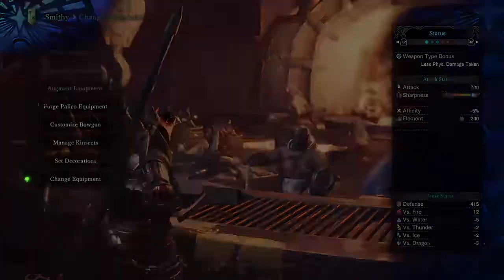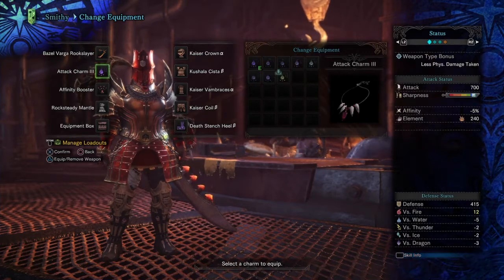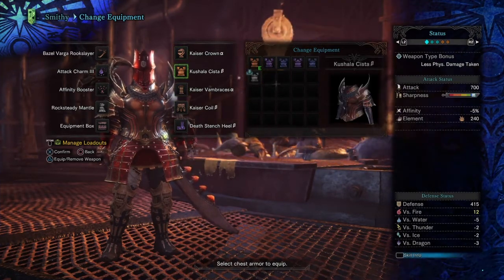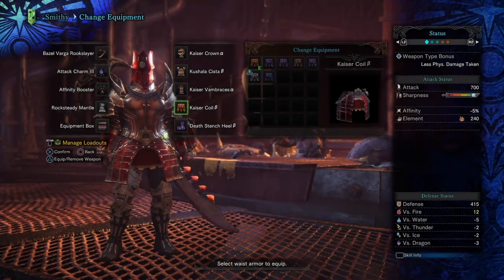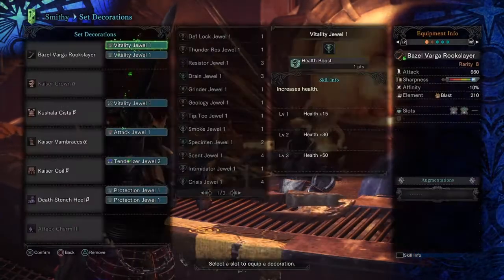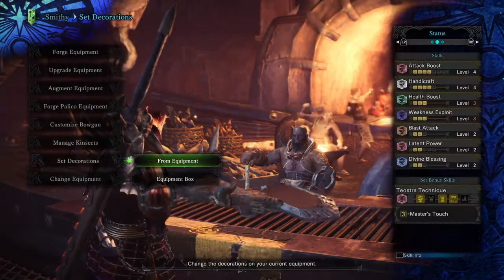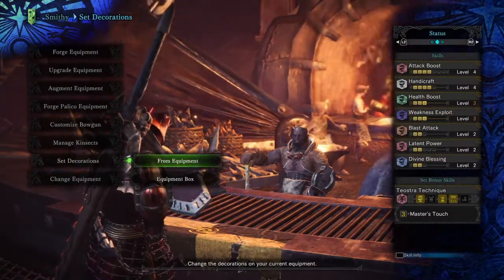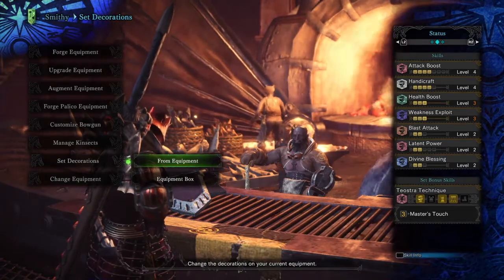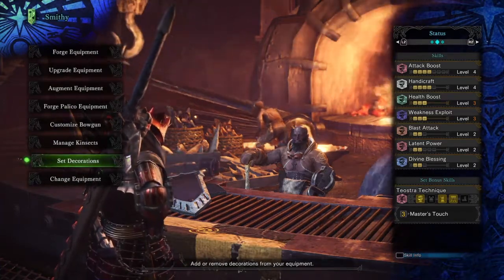So we've got the Baselgeuse rock slayer attack charm tree, affinity booster, rocksteady mantle, Kaiser Crown Alpha, Crushclaw Assist Beta, Kaiser Vambraces Alpha, Kaiser Coil Beta, and the Death Stench Heel Beta. For decorations we're running three vitality jewels, one attack jewel, one tenderizer, and two protection jewels. This gives us Attack Boost level 4, Antidote level 4, Health Boost level 3, Weakness Exploit level 3, Blast Attack level 2, Latent Power level 2, and Divine Blessing level 2.